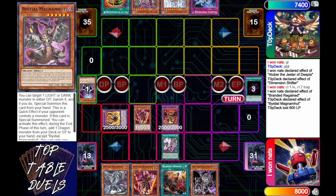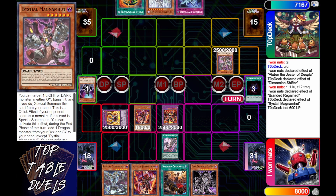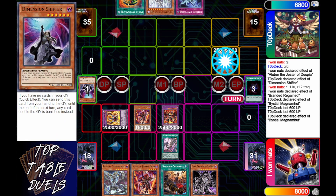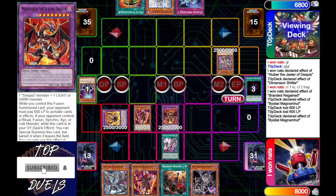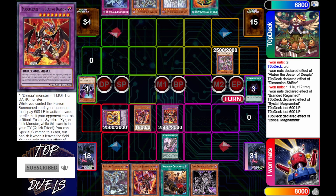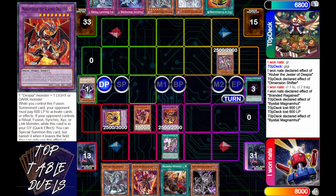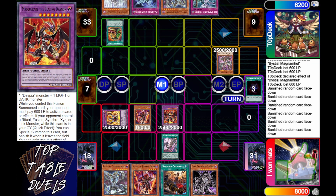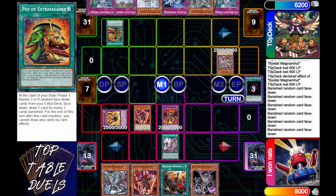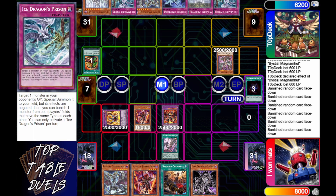Top Deck in main phase is going to activate Bestial Magnum Mutt, banishing the Dimension Shifter and getting his search. Every single time he activates an effect he's losing 600, but at least he has something he can match the attack with and just go straight into battle phase and run it over — and he says, 'I'll risk it for the biscuit.' He's going to light up his Pot of Extravagance, banishing six and drawing into two.